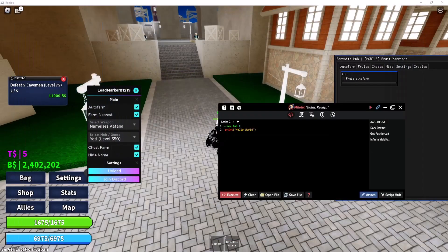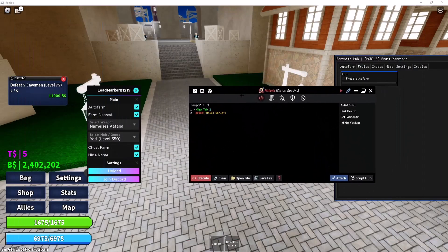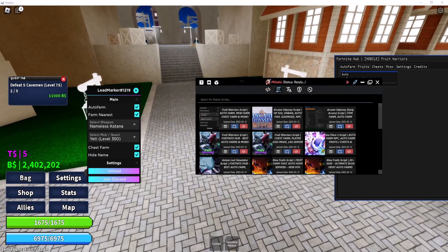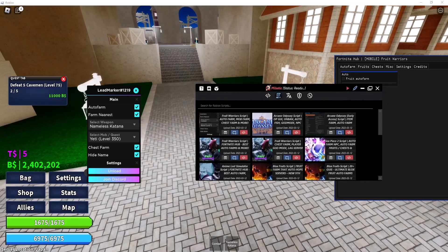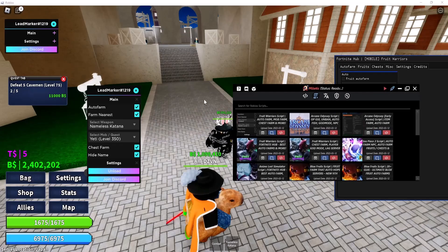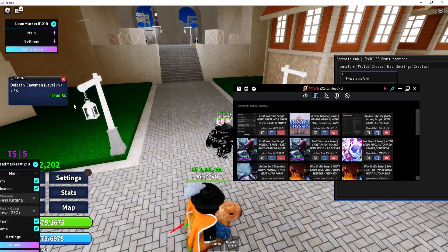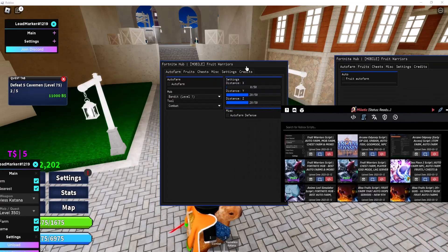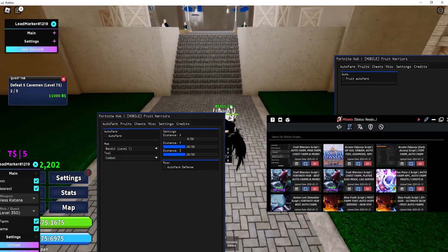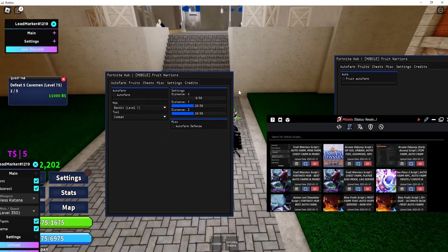Click on Unlock Content and it will give you the script. Copy the script and put it into whatever executor you're using. I recommend using Milotic because it's free and really good. If you're using Milotic you can go to the script hub and execute scripts directly from there. If I press execute it's going to automatically execute for me without going through the website. That's pretty much the scripts, guys — hope you enjoy it.